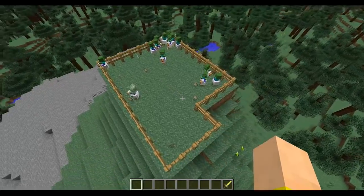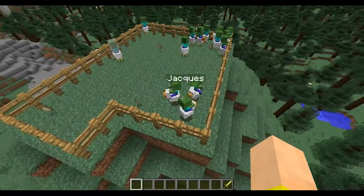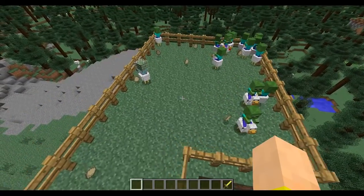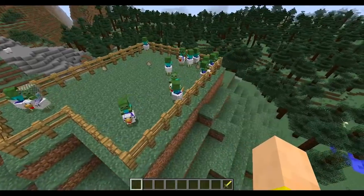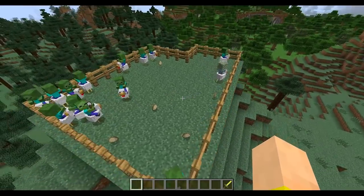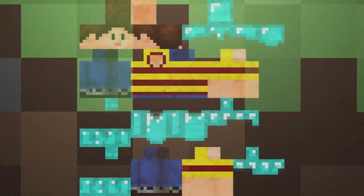So the news about 1.7.6 — we're already getting a 1.7.6 update. That will be released, Jeb says, after the Game Developers Conference in March, which is the 17th through the 21st. So sometime in late March we're going to get 1.7.6. Now 1.7.6 is quite a bit more exciting — that's going to add support for the new skin system that we were supposed to get in 1.8, but we're actually going to get it a little early. That adds another layer to your skin.